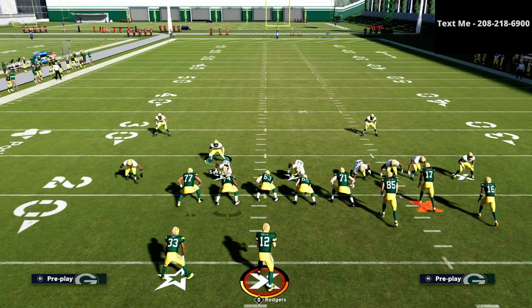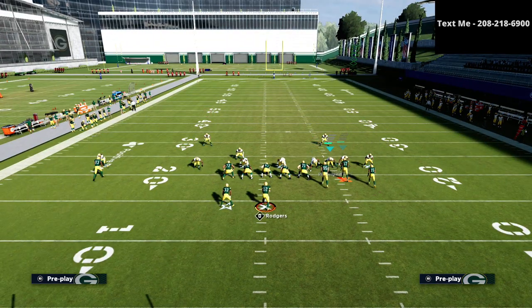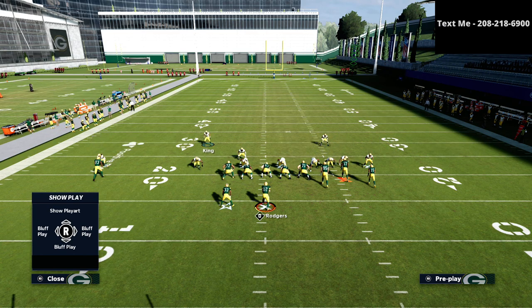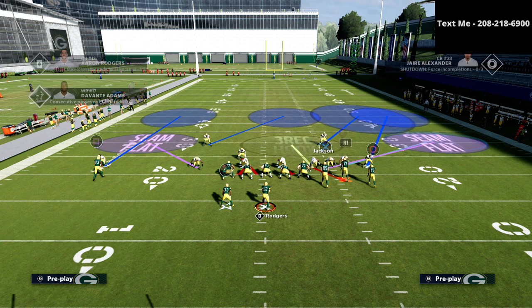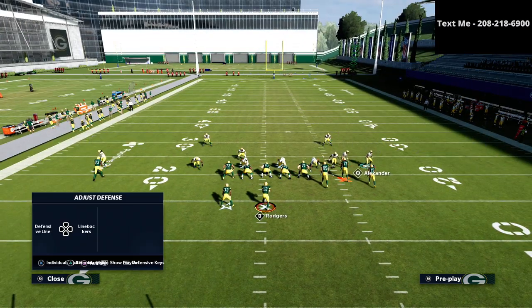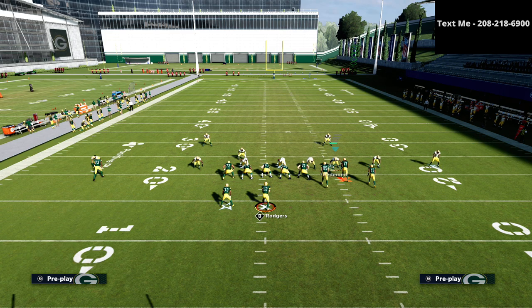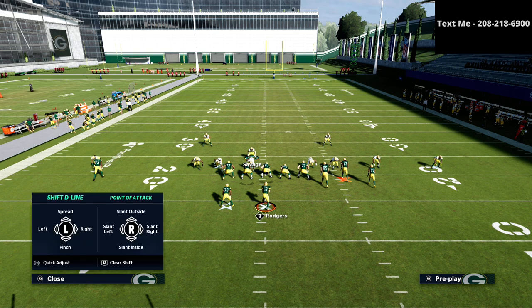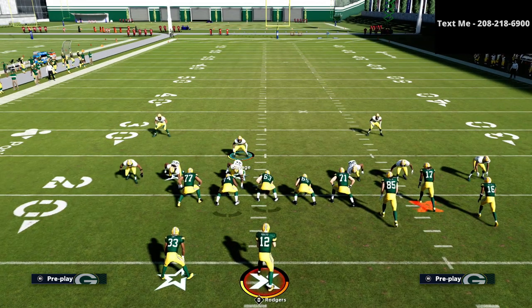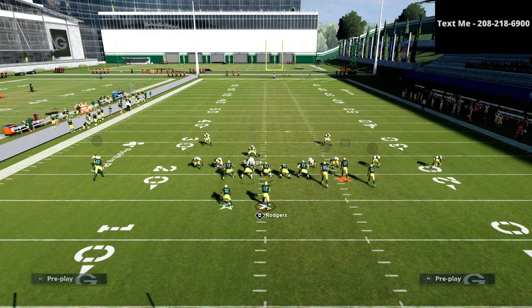We've got our 3-rec set, plus other players we want in coverage. We take the deep blue safety — King — and put him in an inside third. Then we take Jackson and put him in a deep half. On the backside, we take Alexander into a cloud flat zone, and put another guy in a curl flat. We've shaded coverage down and essentially created the same coverage concept but rolled to the right.